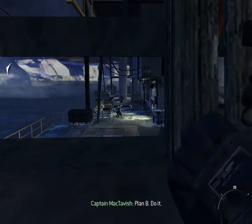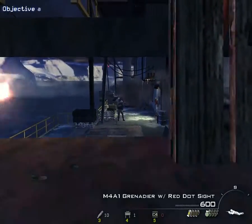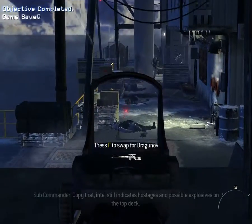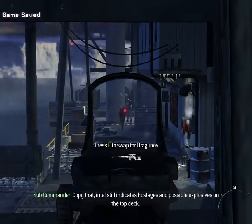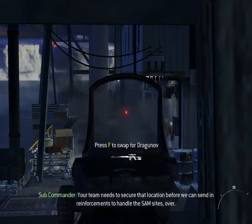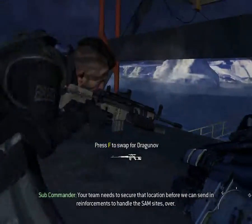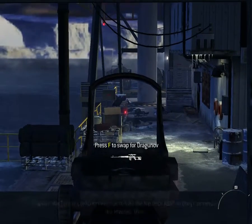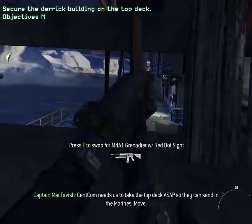Plan B. Do it. Control, this is Hotel 6. Our cover is blown. Copy that. Intel still indicates hostages and possible explosives on the top deck. Your team needs to secure that location before we can send in reinforcements to handle the SAM sites. Over. Roger that. We'll call in for Expo and LZ Bravo.